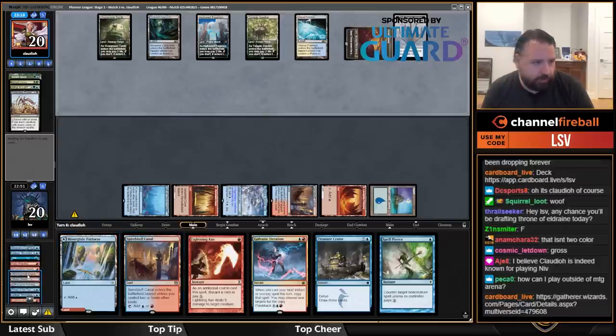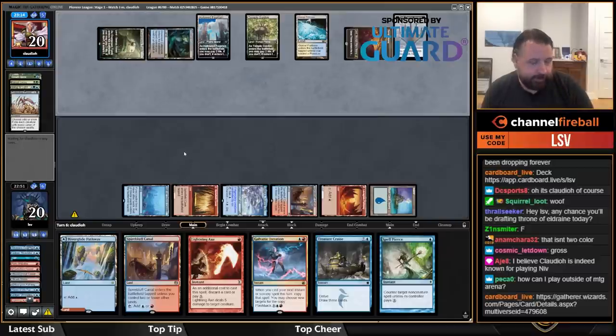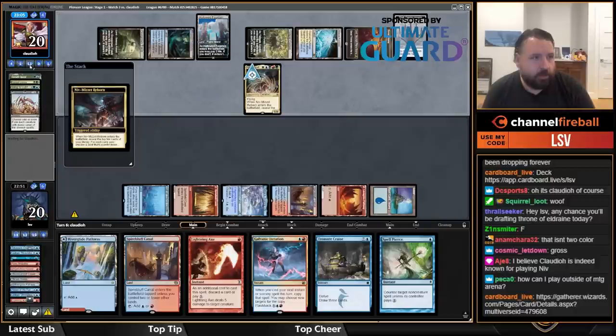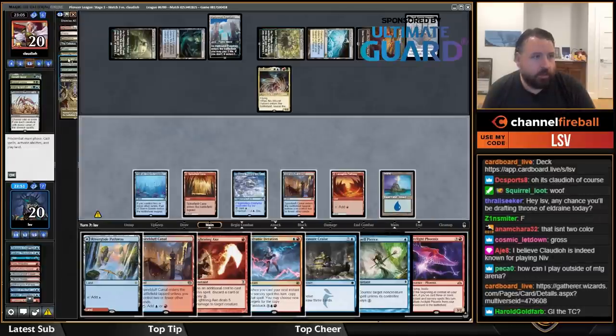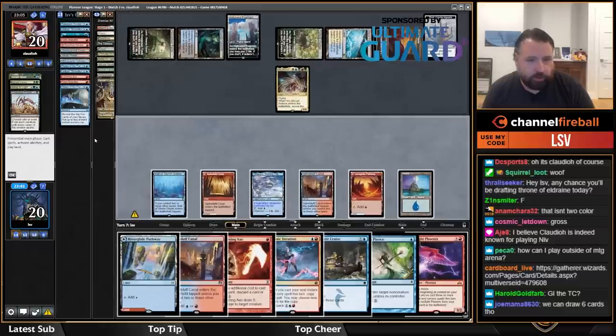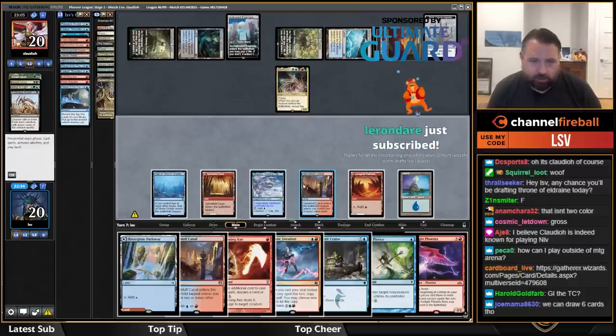I unfortunately didn't bin any Phoenixes — I need to find some threats. I'm running out. Another Bring to Light — no Niv-Mizzet. Hitting a Bring to Light and that's it, and I'm a dead war. There's a Phoenix. I have seven mana.